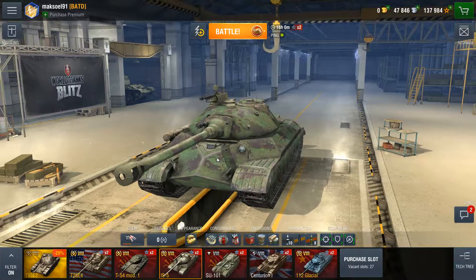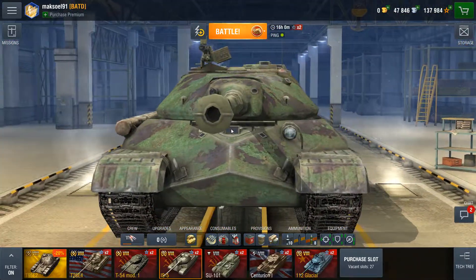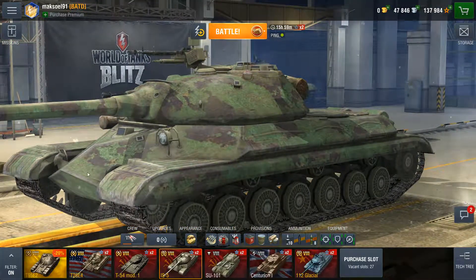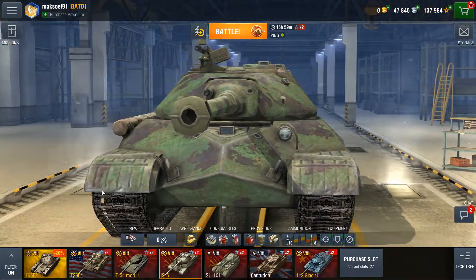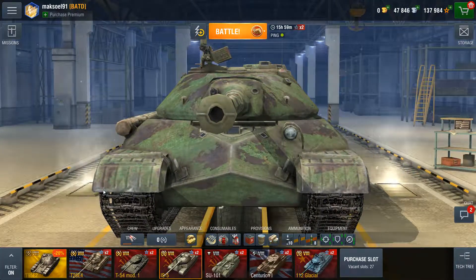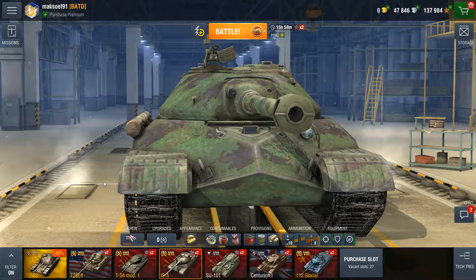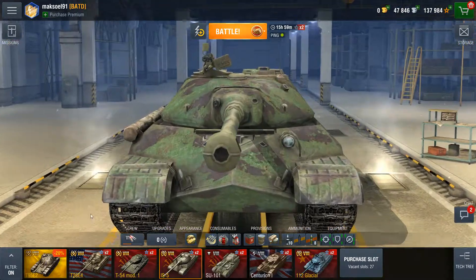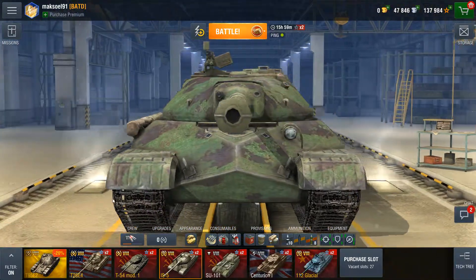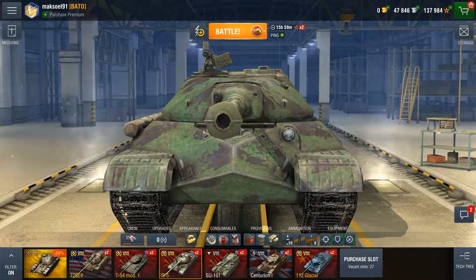The biggest weak spot of the IS-5 frontal armor is the lower glacis. Because of the pike nose, they had to de-angle the lower glacis, and in reality the lower glacis has about 180mm of actual thickness which the shell must over-penetrate. In tier 8, that isn't a very big amount of armor. If the lower glacis is covered, you will have a pretty bad situation and a pretty bad day.